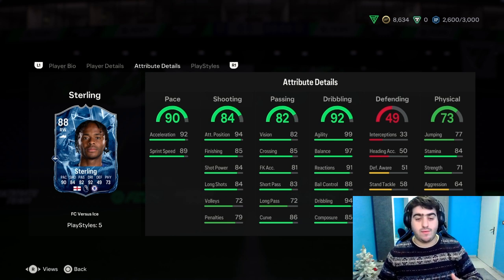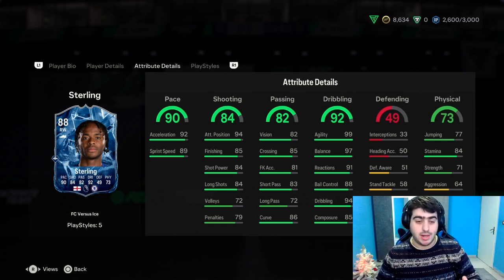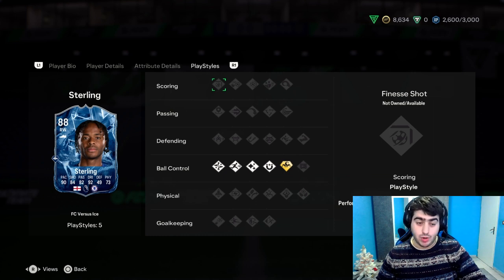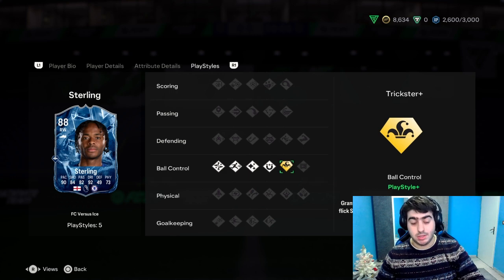Now let's check out the play styles for Ice Sterling. For ball control, they have Technical, Rapid, Flare, First Touch, and Trickster Plus. This card is amazing.